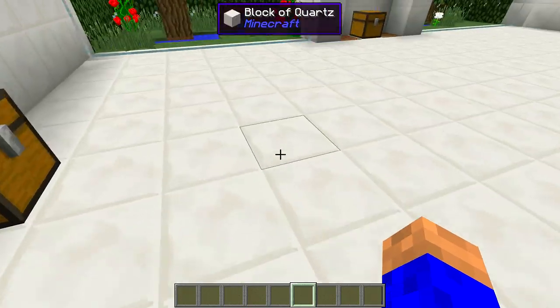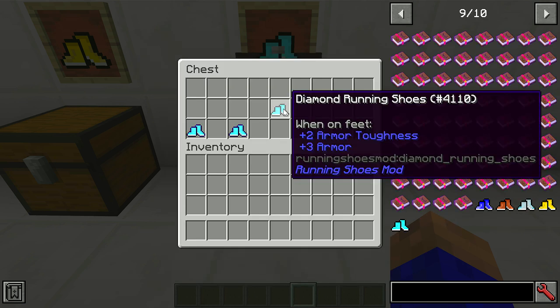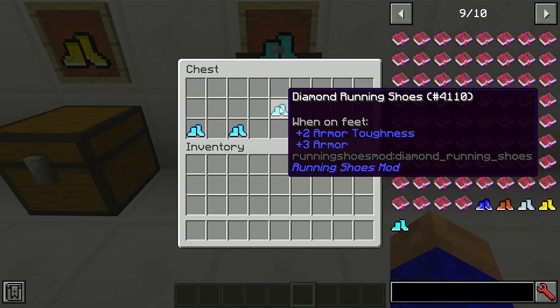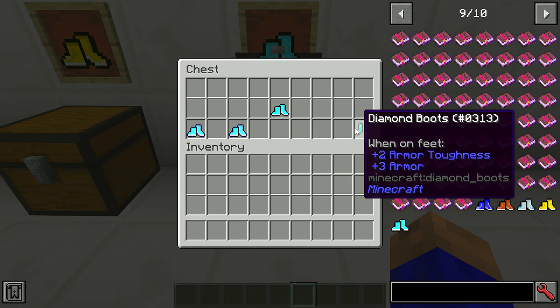Boom, baby. And last but not least, the diamond ones. Now, what I like about this — which is a pretty cool feature — if you look at it, it says plus two armour toughness, plus three. And if you look at your normal diamond boots: plus two, plus three.